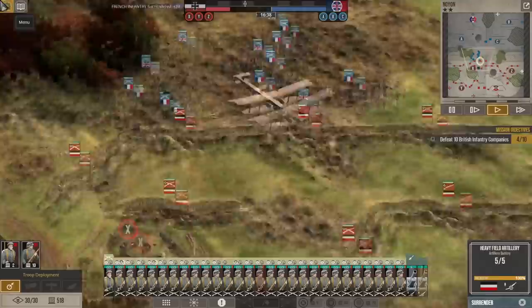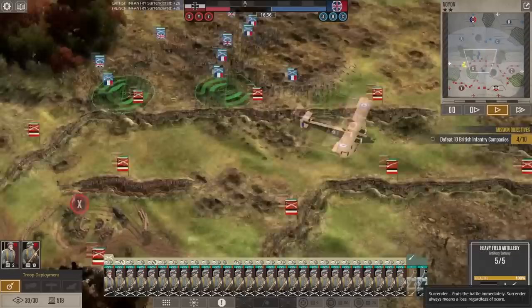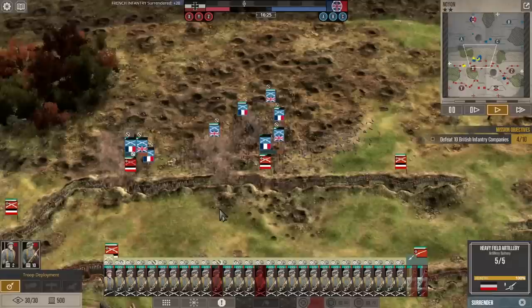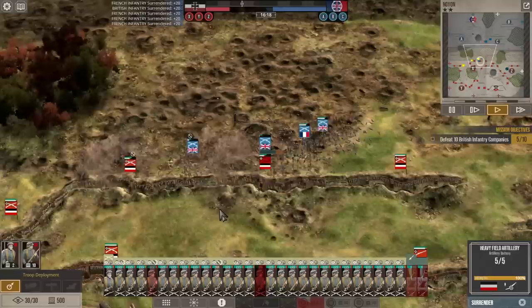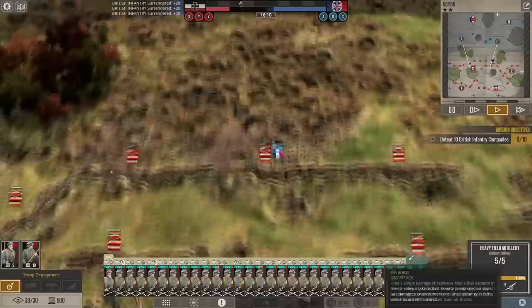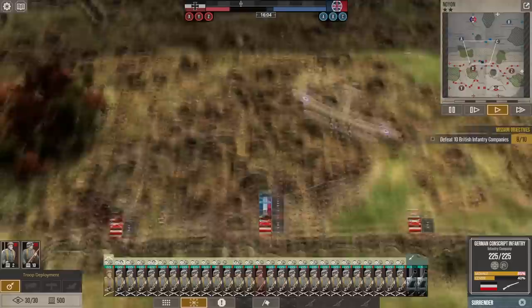They brought a bomber into play. Let's see if it dropped bombs already. At least we got our artillery on some of these enemy troops in the open. We should definitely at the very least get the 'defeat 10 infantry companies' bonus. The line held through all of that — that artillery came in clutch. Actually, you know what, I don't have any air support on this hex. I have researched fighters.